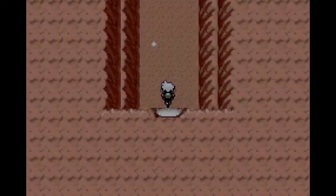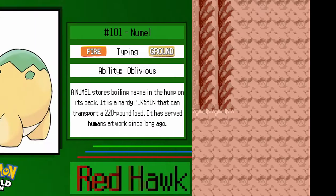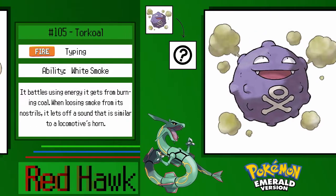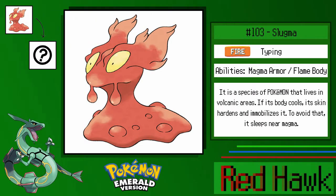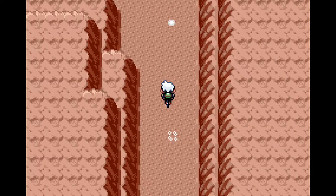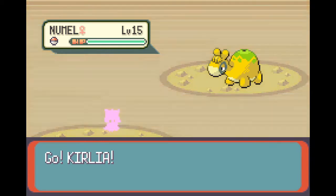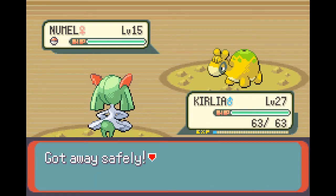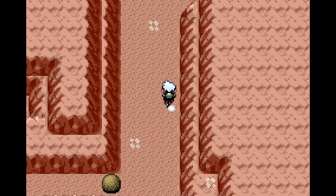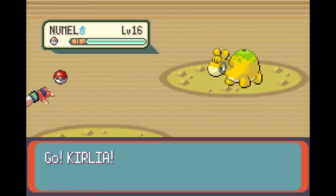Now we can come into the Fiery Path, which has some new Pokémon. In the Fiery Path we can encounter: Numel at 30%, Koffing at 25%, Torkoal at 18%, Machop at 15%, Slugma at 10%, and Grimer at 2%. So we've got quite a range of Pokémon here. I'm kind of surprised they put so many in - it's not a very interesting area. Koffing and Grimer are both Poison-types, the fire types are Torkoal, Slugma and Numel, and then there's the Fighting-type Machop, which we'll also be looking to catch.